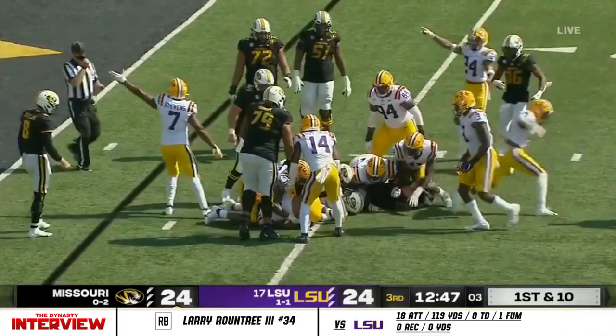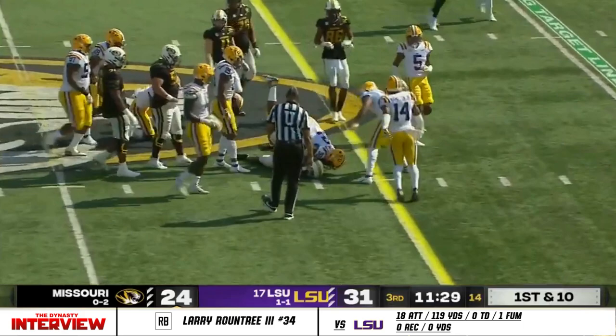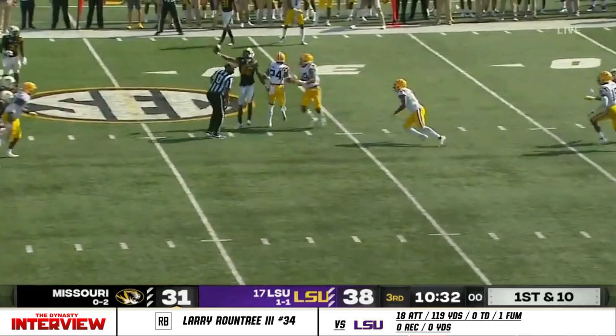Defense back on the field. Knox gets the ball. He came back home and got the head coaching job and won a national championship. Roundtree on the run play. No time wasted — a deep ball. NFL draft picks, even opt-outs, have hurt LSU but there's still talent on that side of the ball. That pass was caught as it was supposed to be.